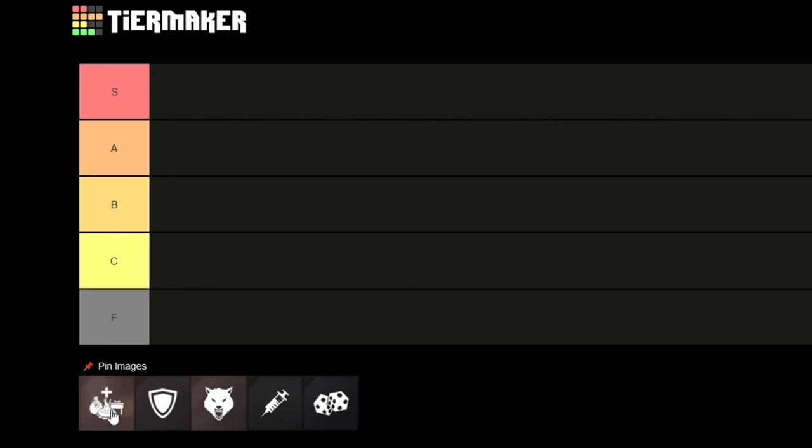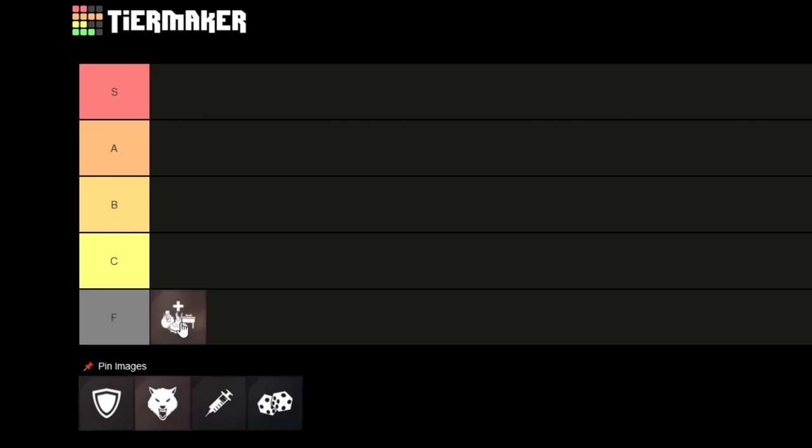Today I'm going to rank all the team support items in Extinction. I'm going to do them in unlock order, so I'll start with Team Explosives — and as you might expect, it's going straight into F tier.